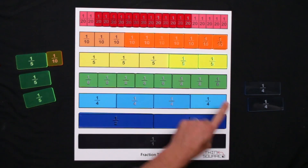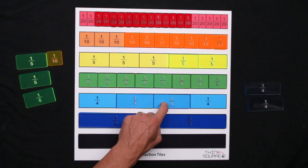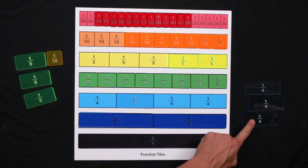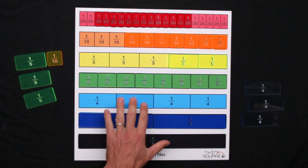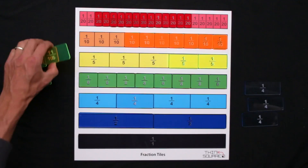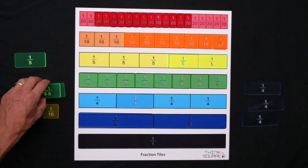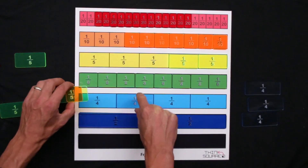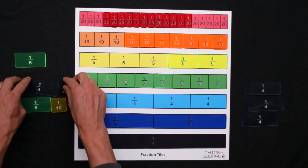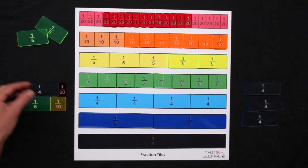One player now realizes the other only needs two more turns to win, and it's their turn to act. The other player knows they can get four quarters on the next shot — trading for the whole — so they need to block. They might trade a fifth and a tenth, which is 30 percent, along with a 20th. We line them up to check — these are equal amounts and so the trade can be made.